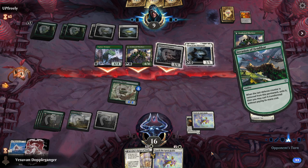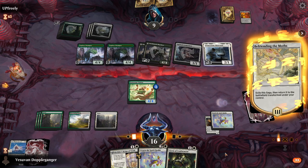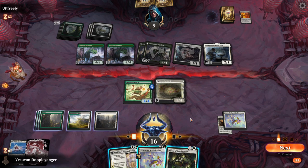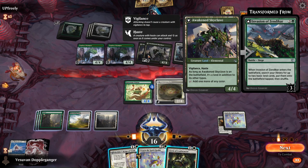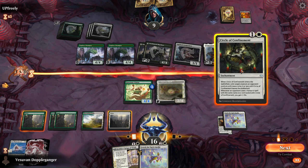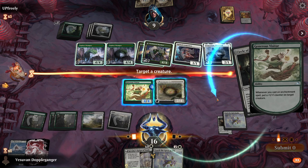Oh, it has vigilance. Okay, let's go inside. I'm going off with the ramp. So I think we can win next turn. I'm just trying to figure out how we sequence this. I'm actually kind of curious if I can target the transformed creatures. Let's see — we'll Circle of Confinement.